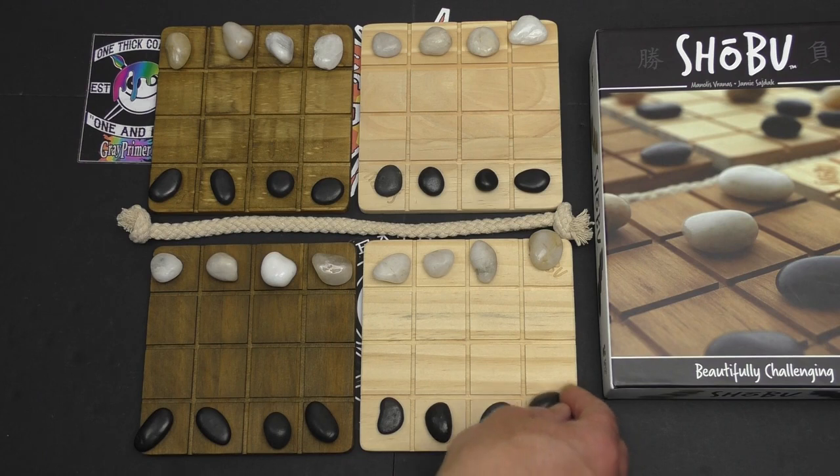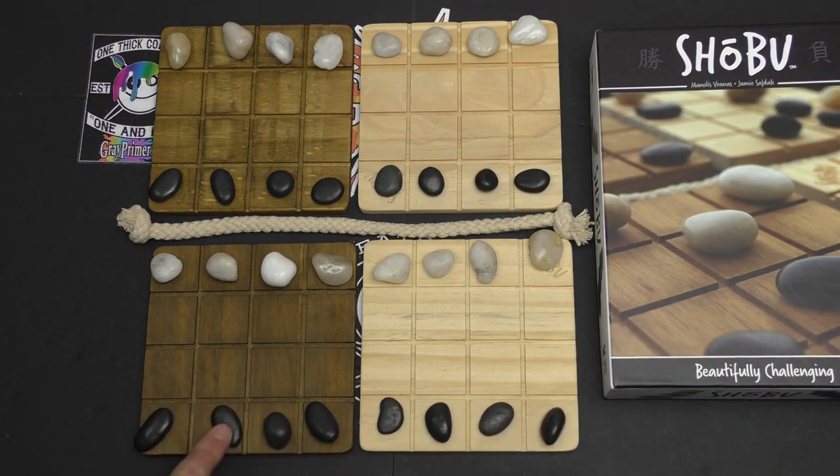I can move one or two squares in any direction with one of my pieces, as long as it doesn't take my stone off the board and doesn't cause me to impact another stone. For example, I could move one square across here, or two — same over here. Any direction: backwards, forwards, diagonals. No problem. That's part one of my turn.